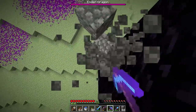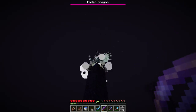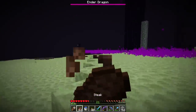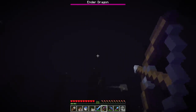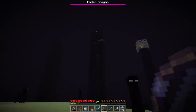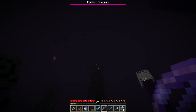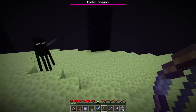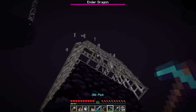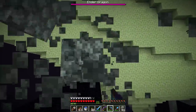We kind of ran out of blocks — I only brought two stacks. Once you poke a hole in the cage you can jump down, turn around, and shoot the crystal. That's dragon's breath — breath from the dragon. If you brought potion bottles you could pick it up, but it deals damage every second you stand in it, so don't stand in it. Crossbows are a little better than bows here in the End — you can charge up your shot and move around while dodging the dragon.